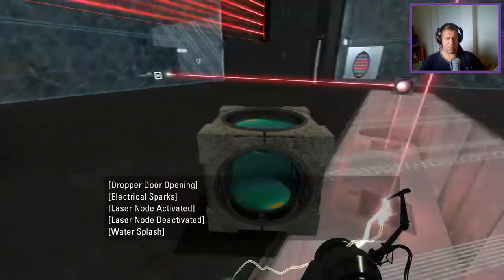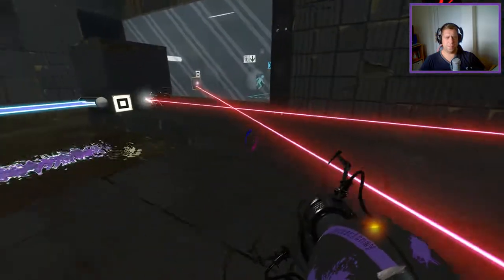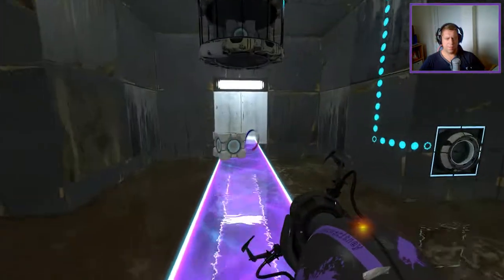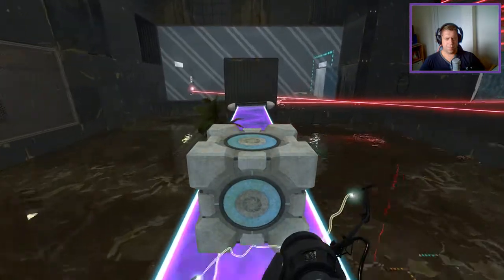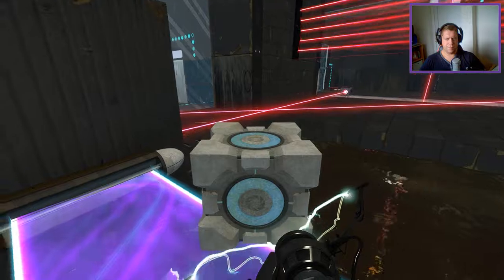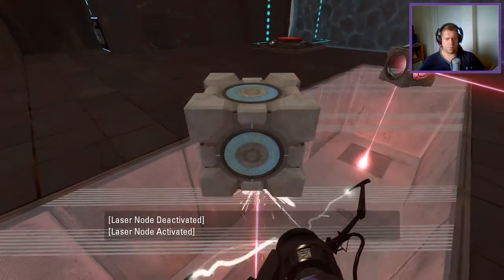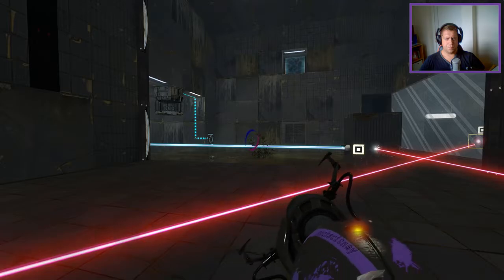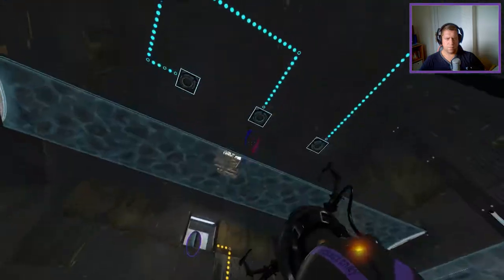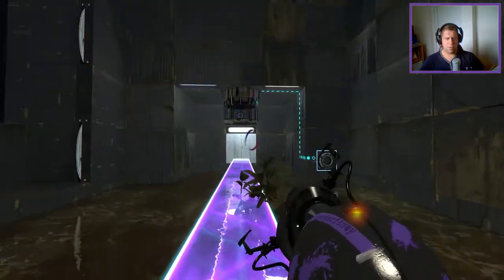I don't need that. So I can actually do this — try to open up the fizzlers. And we can go and get this cube. There'll be stuff going on in there. There's one place here, and then I should be able to go across. Yeah.